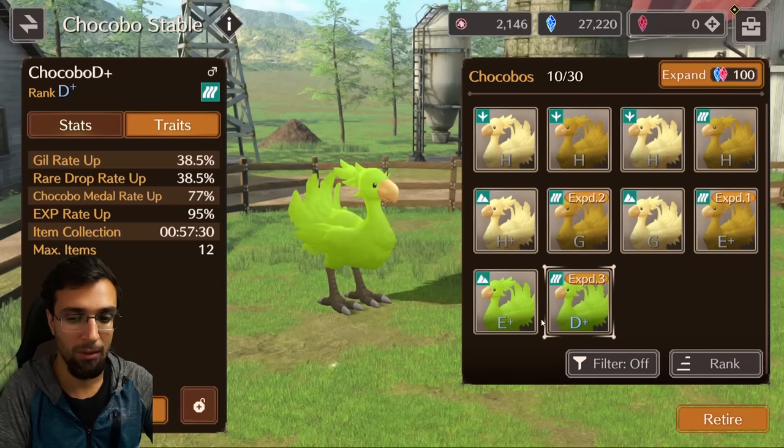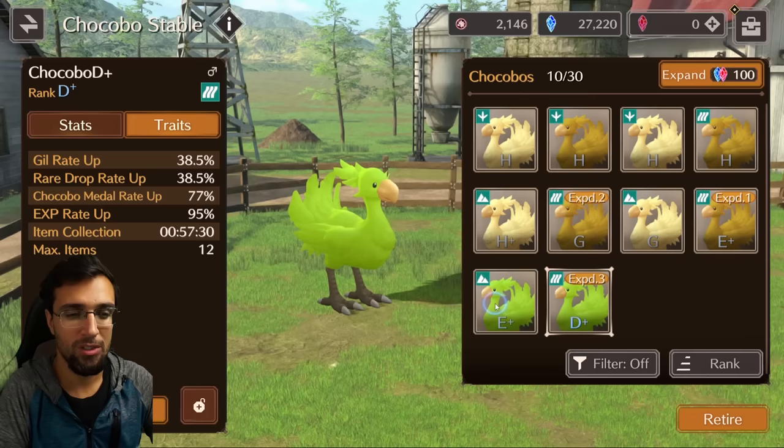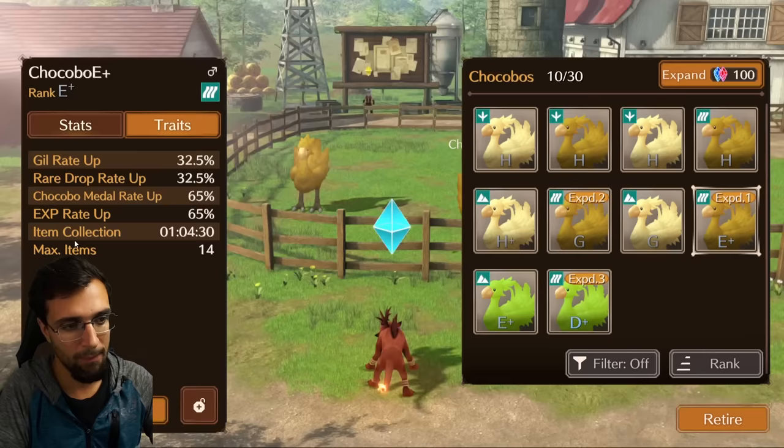It's all RNG when you purchase a Chocobo. An E+ can have the exact same first two stat slots as a D+, including 77% metal rate, even though the D+ is more expensive. Experience rate up is not important since experience caps at level 50 eventually. Item collection rate is nice, but end game you're really focused on rare drop rate and metal drop rate for future S+ Chocobos, since they'll be expensive. It really doesn't make that big of a difference — it's all RNG every time you purchase from the shop.